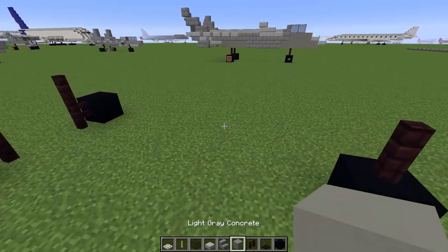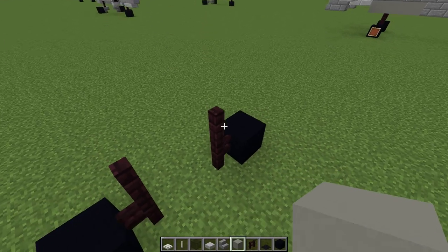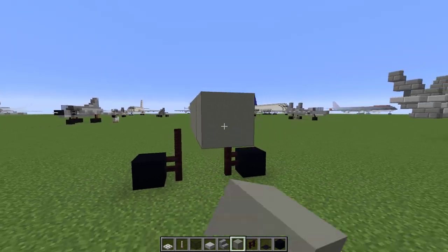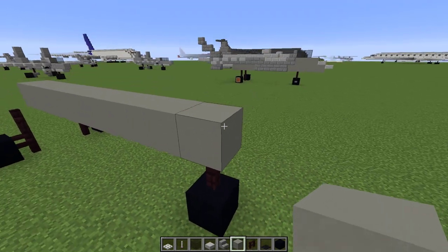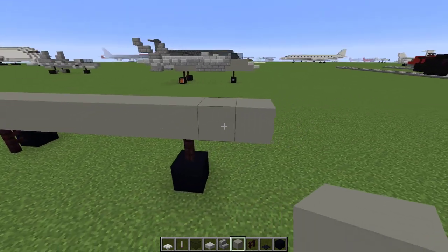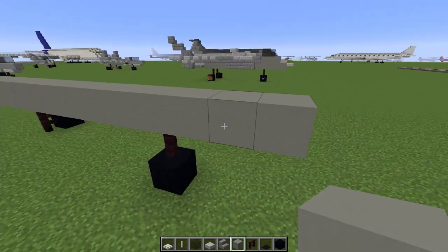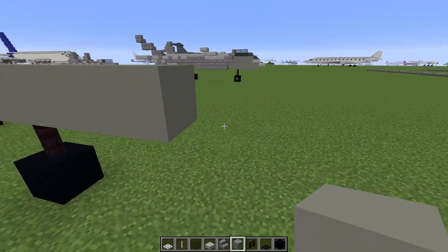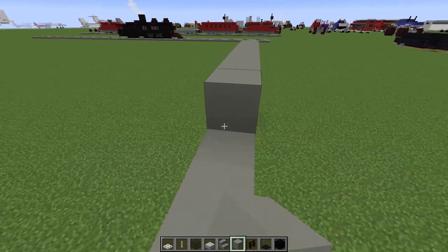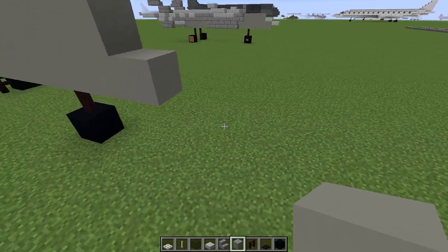Now that we've done the landing gear, we can work on the fuselage. I've chosen light gray concrete to build most of it because I thought it looks the best compared to the real one. I've put down a line of this concrete that goes all the way to the front — three blocks past the front landing gear — and then we have a stair there and another layer on top.